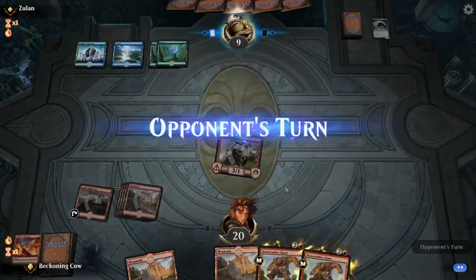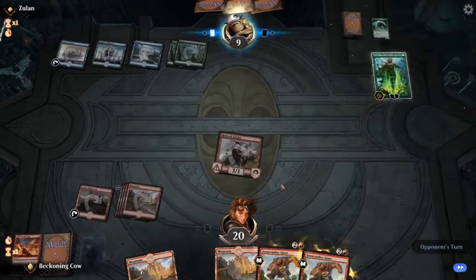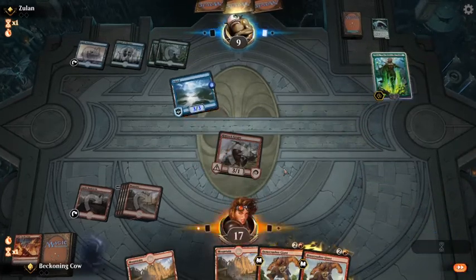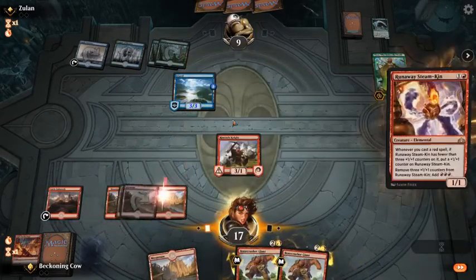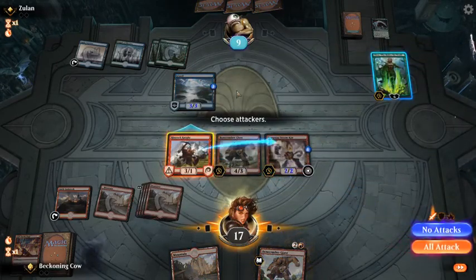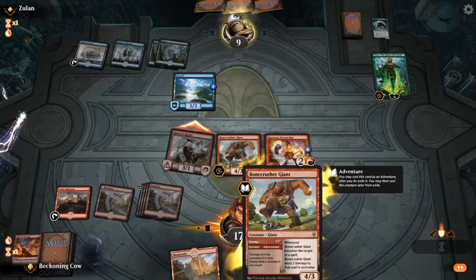Next turn I can just play double Bonecrusher Giant. This is Nissa, Who Shakes the World. She may shake the world, but this is on an adventure, right? Yeah.